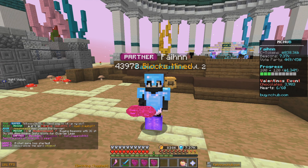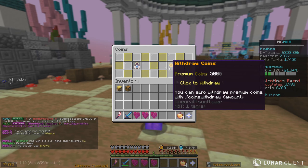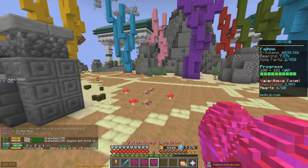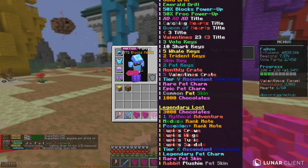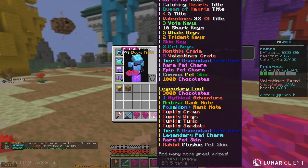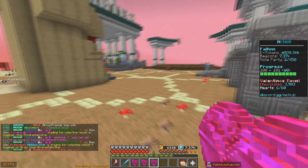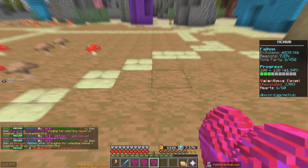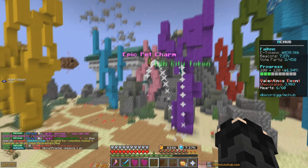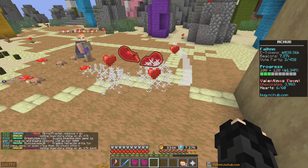We're starting this video off by opening up a few of these Valentine's loot boxes. If we type in slash coins, we have a balance of 5000 coins and we're going to spend all of this in today's video. But before we spend the coins, let's get into opening up these Valentine's loot boxes. These are actually super overpowered — you can win a bunch of good stuff from these — so hopefully we can get lucky.